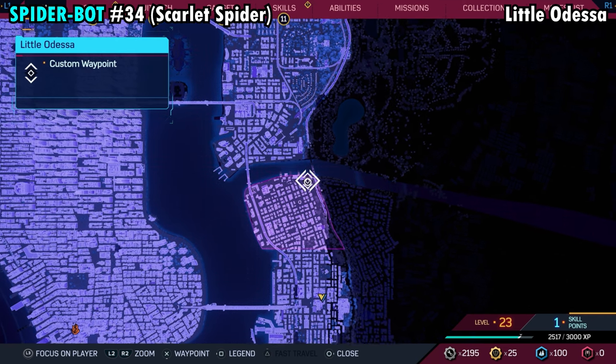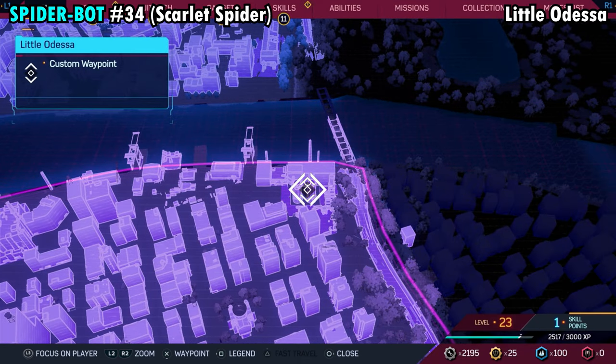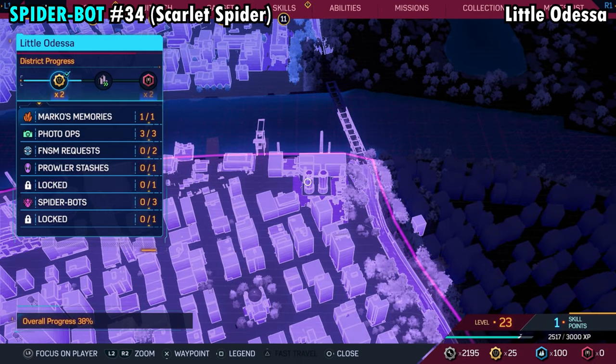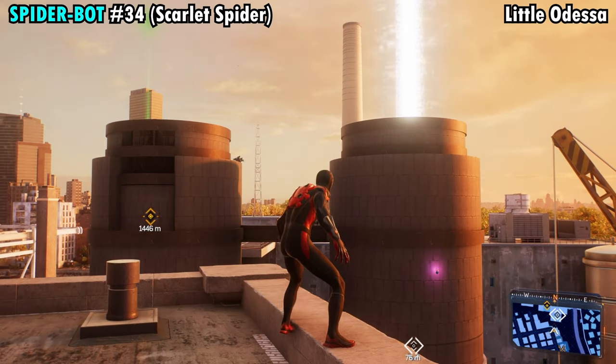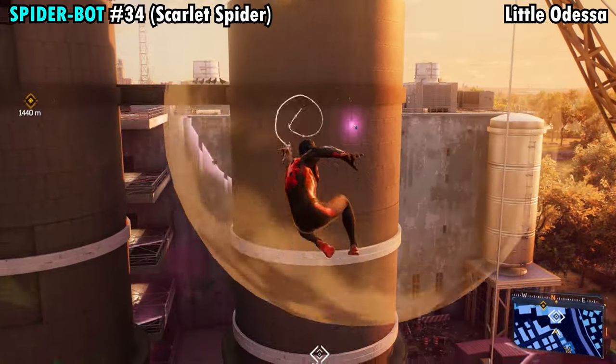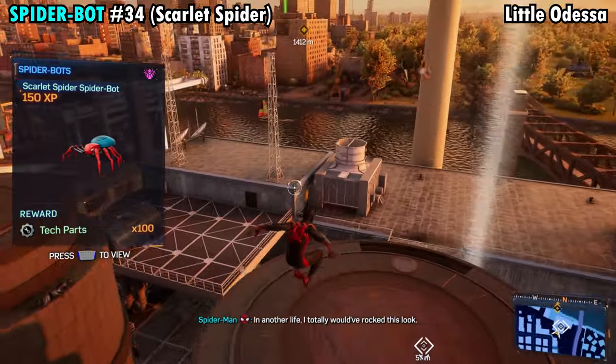Number 34 is going to be found on the far northeastern side of Little Odessa. On your map on the northeastern side, there are like two little cylinder things. You want to be on the one on the right — you'll see the spider is clinging onto the side. Jump your way across, and when you get close enough grab him and you'll get Spider-Bot number 34.